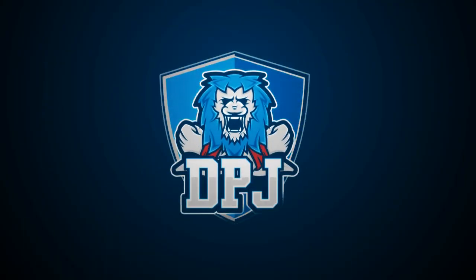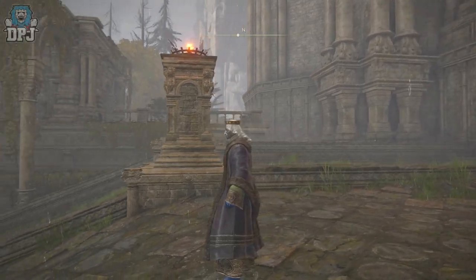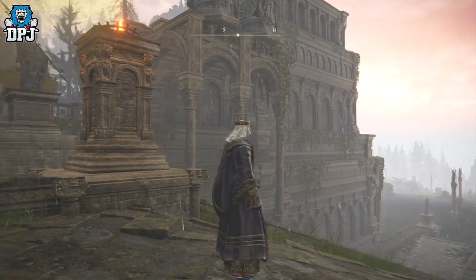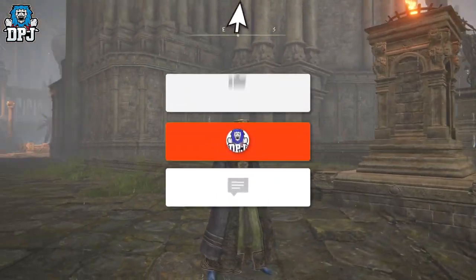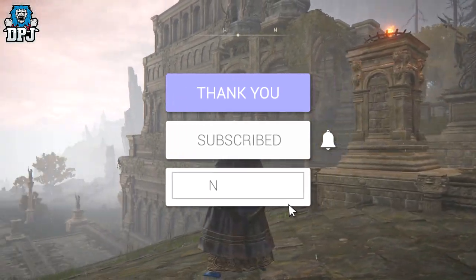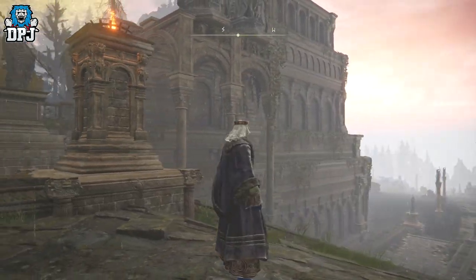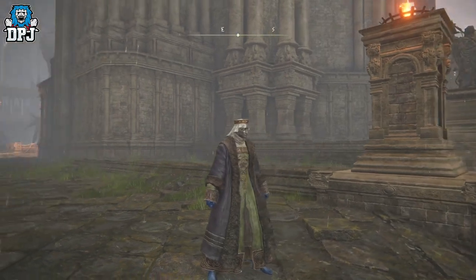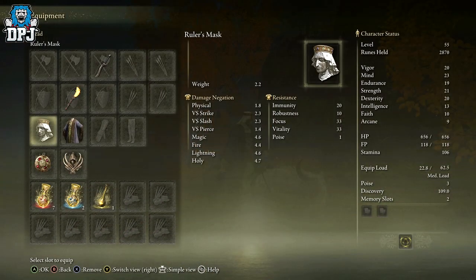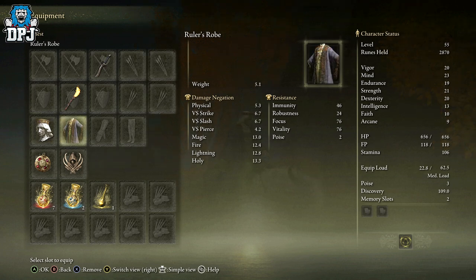My beautiful people, I am back with another Elden Ring video. Today I'm going to showcase how you can get the Ruler Set within Elden Ring. My name is DPJ — if you enjoy the video, a like really helps, and if you want to see more be sure to subscribe. This armor set is a lightweight armor set that increases faith and boosts focus and vitality resistances. It's quite decent, and if that's what you're looking for, this is how you get it.